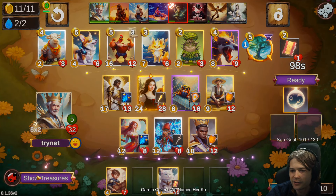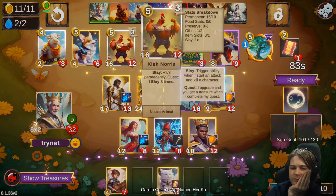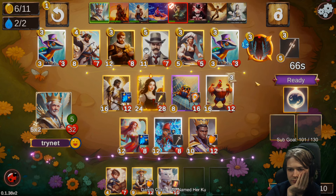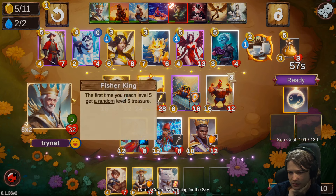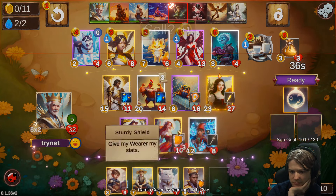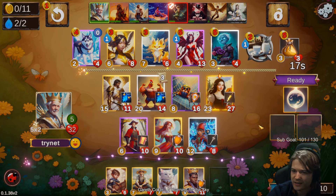Merlin Staff — that is a really tempting re-roll. Probably buying the Clek. Don't want to lose XP here.